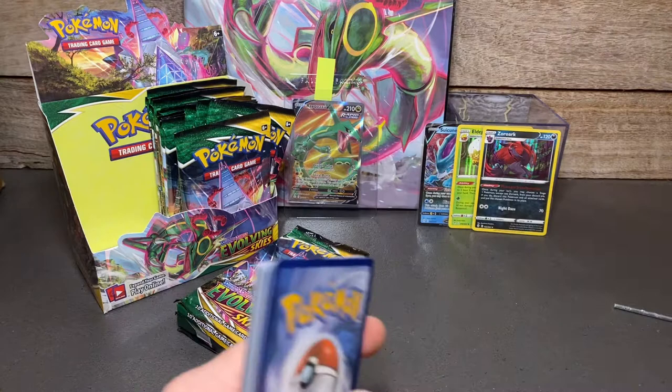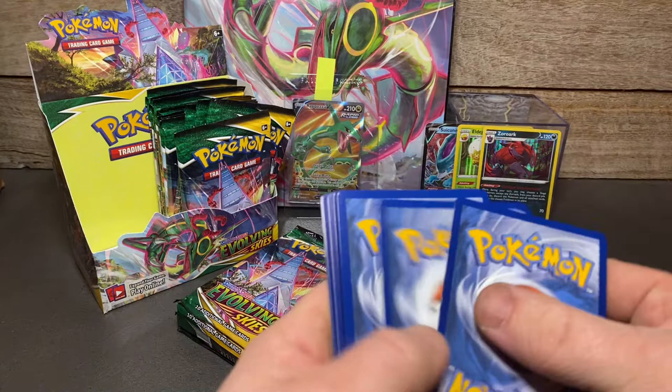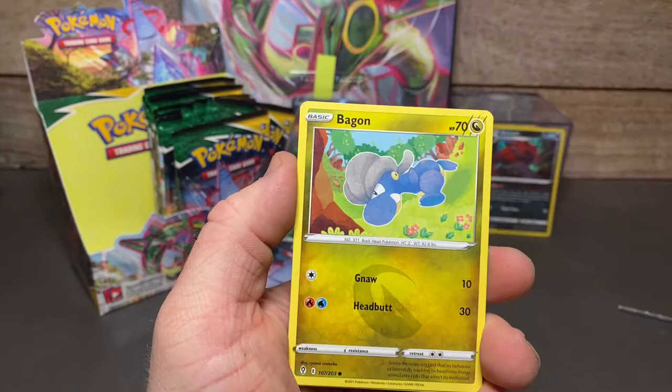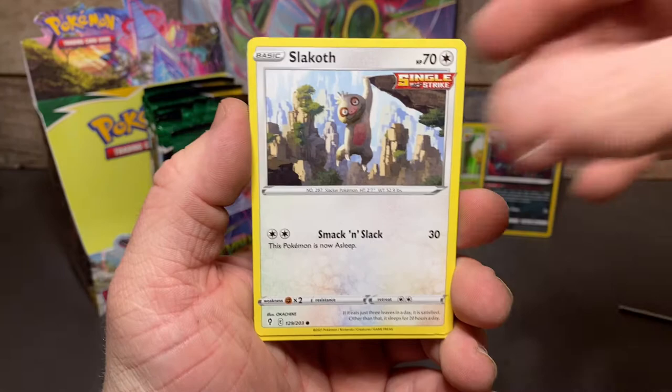Twelve packs, four hits — let's see if the second half of the box can bring it home. Toy Catcher, Whimsipede, Bagon, Luvdisc, Seedot, Slakoth — and a Leafeon V. This guy is already starting to get quite annoying — my third Leafeon V. We'll put the holos on the deck.